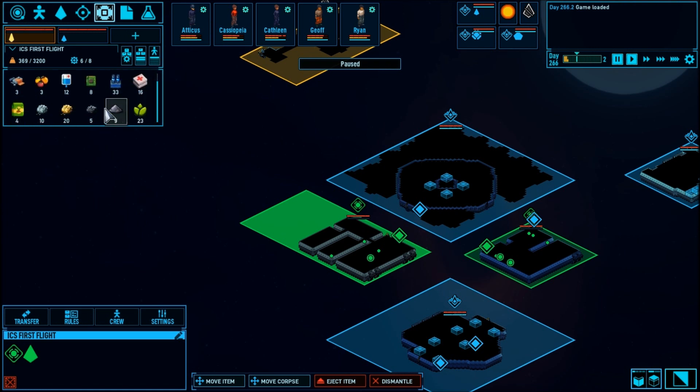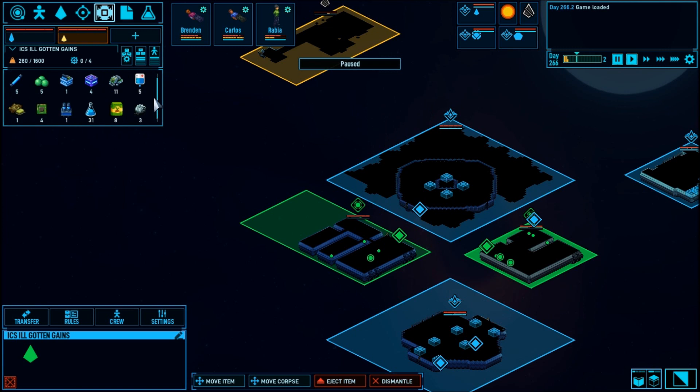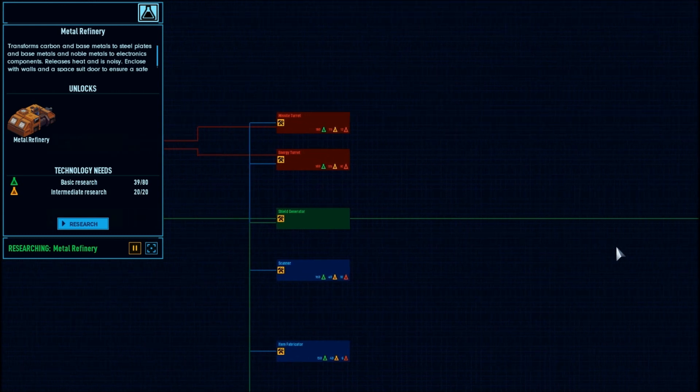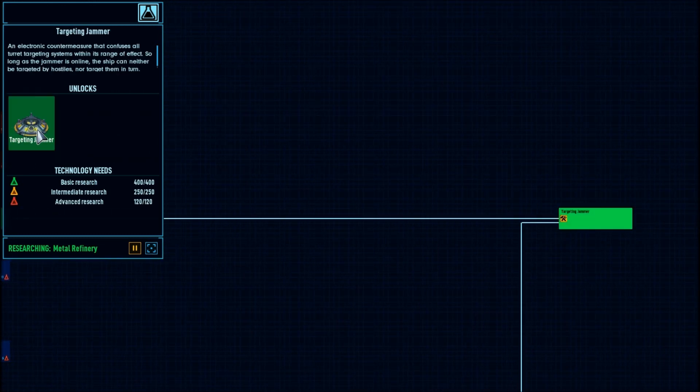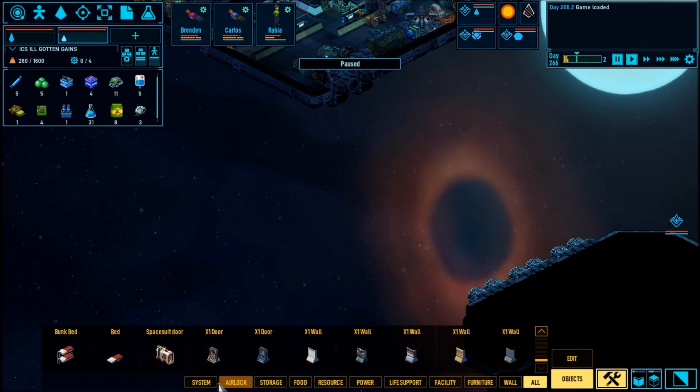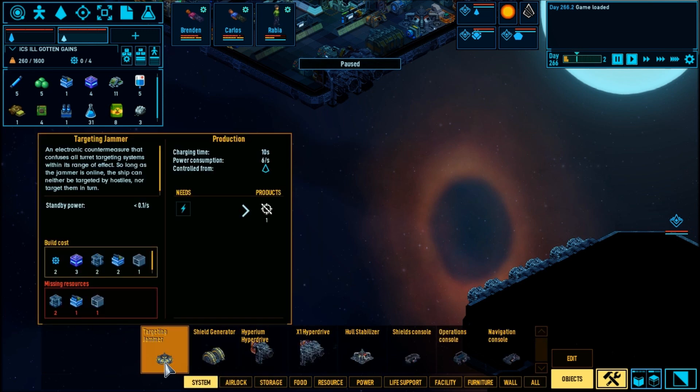Of the resources I was able to trade, I got a bunch of the super blocks. There was one star base that had like a hundred or so of them, and they had them at a good price. So I picked up a bunch because I need them — believe it or not, they're actually needed for the shield. The targeting jammer requires three super blocks.